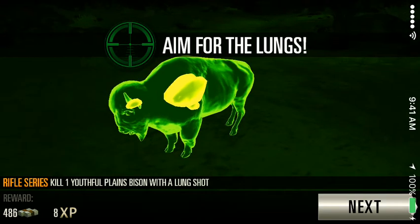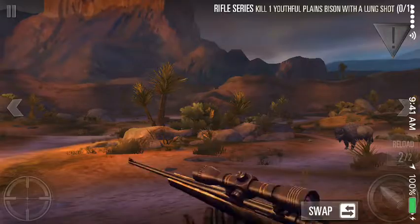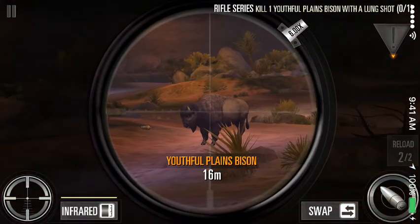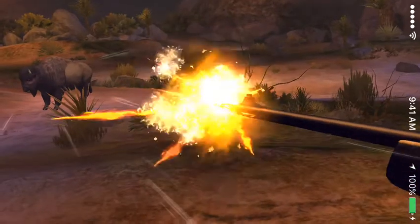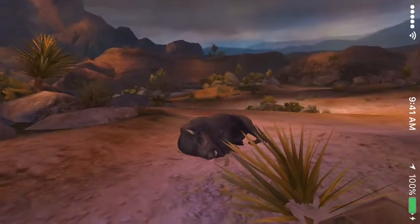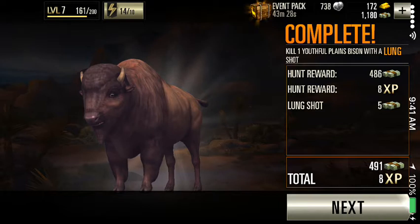We have to get one useful plains bison with a lung shot. This shouldn't be too hard. First we have to locate him, which isn't that hard — he's right there. You can zoom in, click infrared to see where their lungs are, and then hit the fire button. There we go. We just got $491 from that. That should help us upgrade our rifle a little bit.